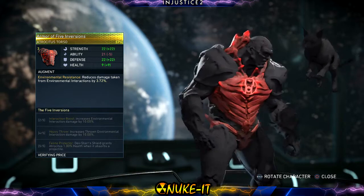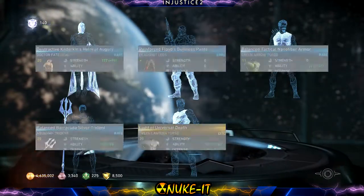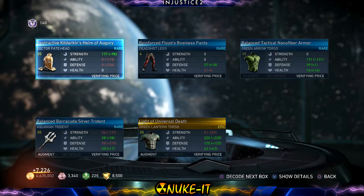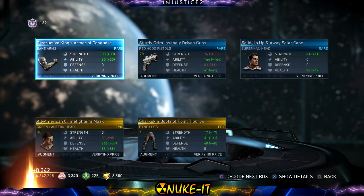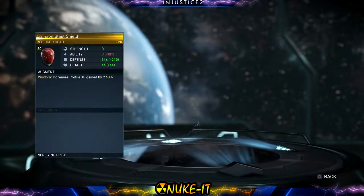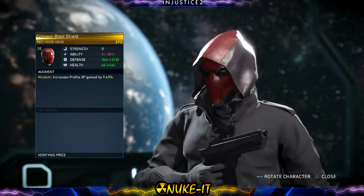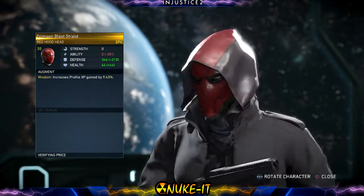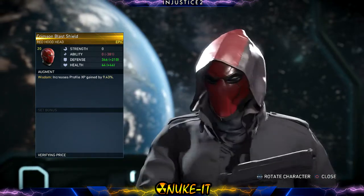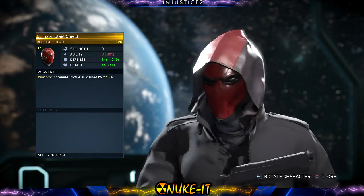Let's get a move on — what else? I'm going to go a bit faster, there's plenty to get through. Red Hood — 'Crimson Blast Shield.' That's quite cool. Red Hood looks really awesome, he's got a lot of sick gear. Even though a lot of it is very generic with just a bit of tweaks here and there, that is very cool. I like the actual hood.